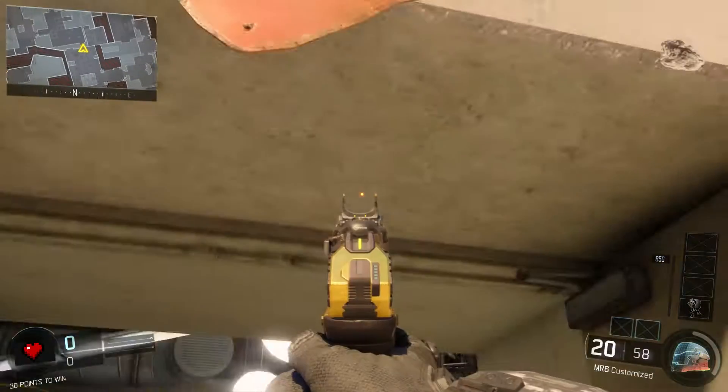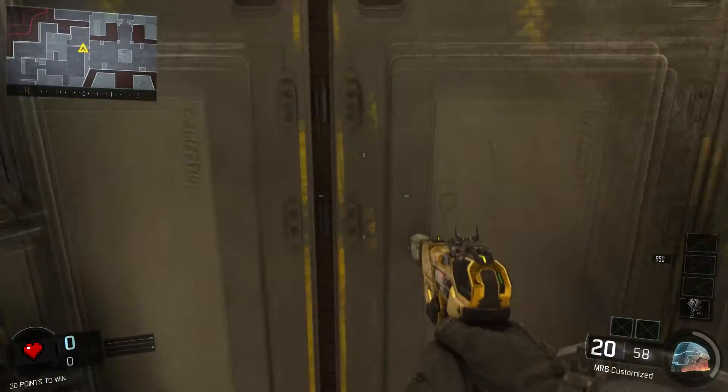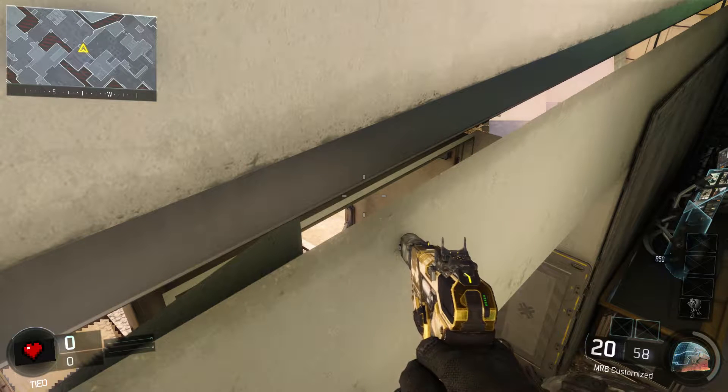It should be like right here — this is what they could see right here. You see the better spot right here. You can see when they come in, they can't see you, so you're obviously going to have the shot on them. They're going to lose. That's actually the glitch.